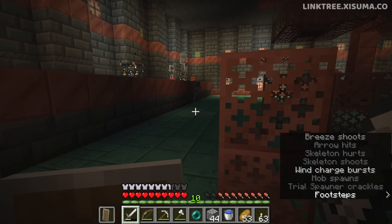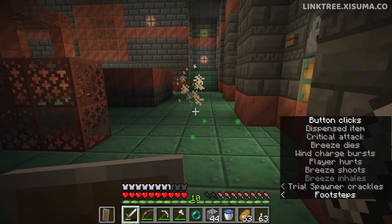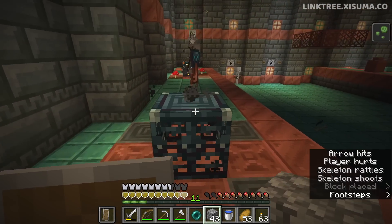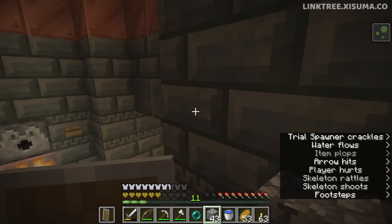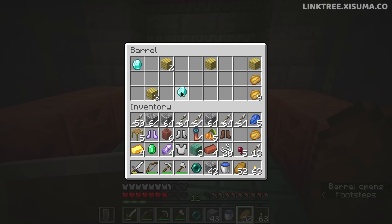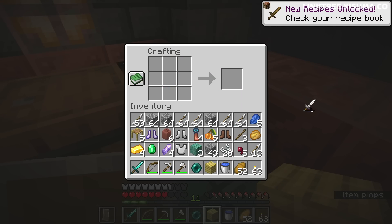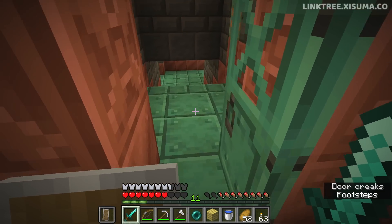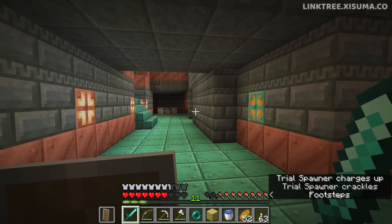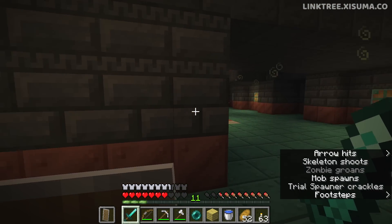Now I've got to activate that skeleton spawner by going too close to it — this could get tricky. But I took the breeze down and got a reward: another key. The skeletons are shooting poison — definitely time to leave. Back in the waterlogged area, found this room and got some diamonds. I've earned a diamond sword. I missed a challenge room with cobwebs — that means poison cave spiders again. That's rough — I'm cheesing it. Using the shield is the way to deal with these guys.